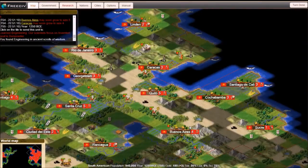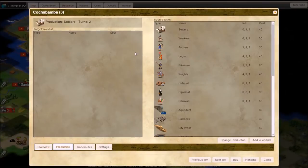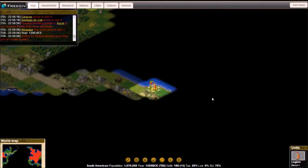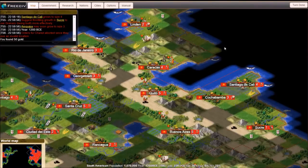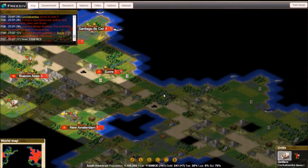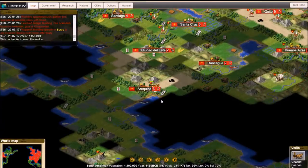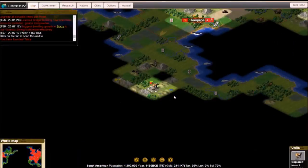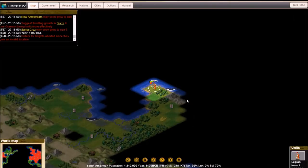Another goody hut with tech — very good, and also a sign he has not been there. Actually it was 50 gold, not a goody hut. We are slowing down a bit. I'm building a lot of caravans right now — caravans will give me lots of cash. Right now we're up to plus 7 gold per turn, and it also gives research whenever you set your trade routes up.